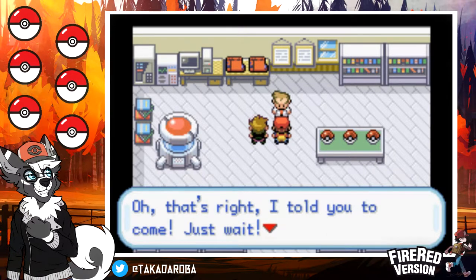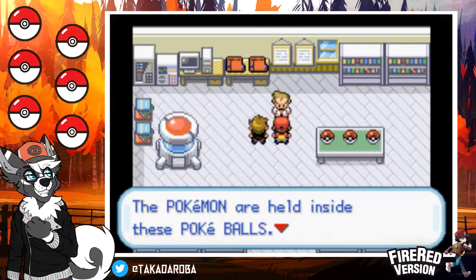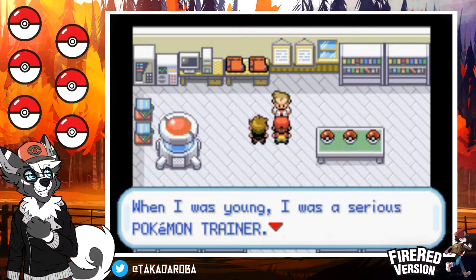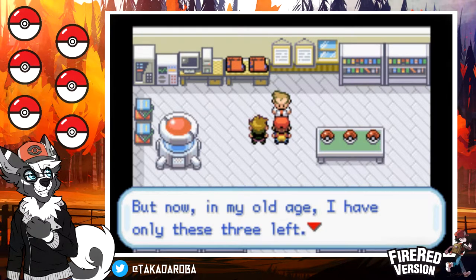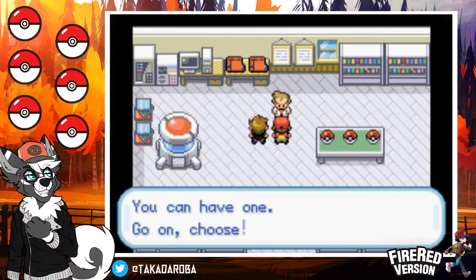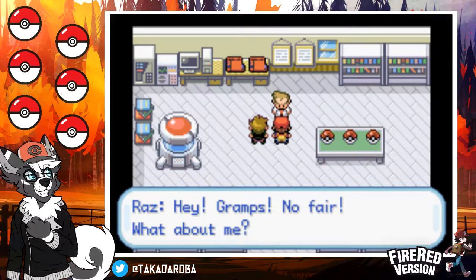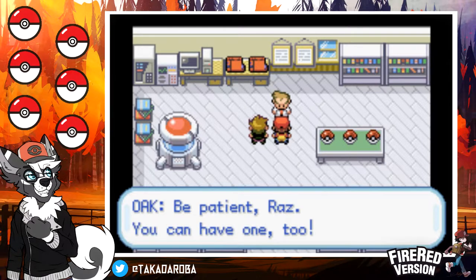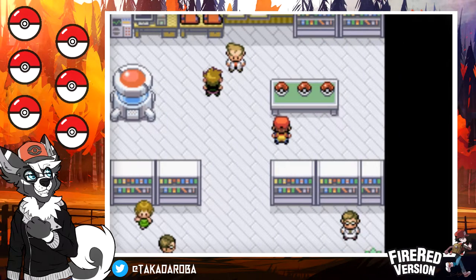'That's right, I just told you to come. Just wait.' Professor Oak says: 'Here, Taka. There are three Pokemon in those Pokeballs. When I was young, I was a serious Pokemon trainer, but now in my old age I have only these three left. You can have one — go out and choose.' Raz protests: 'Hey, Gramps, no fair! What about me?' 'Be patient. You can have one too.'